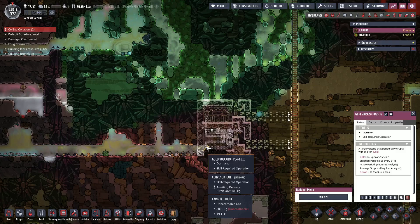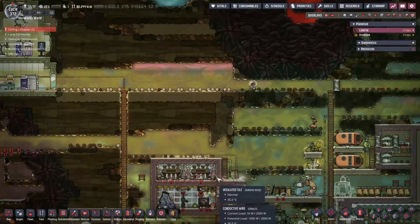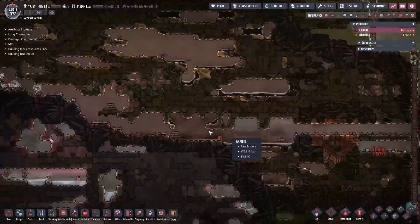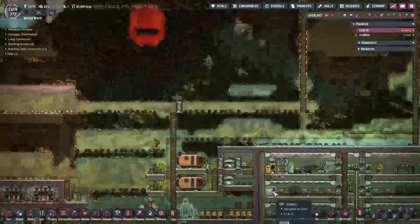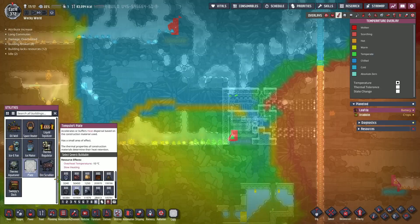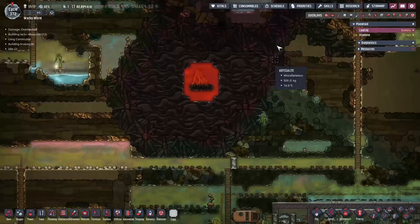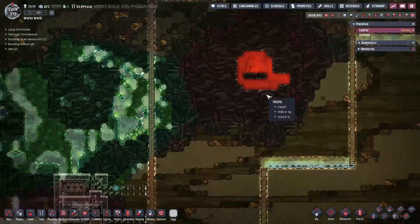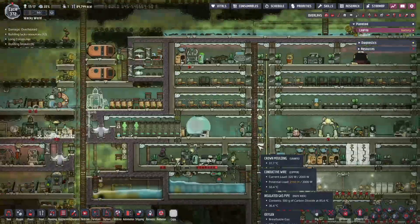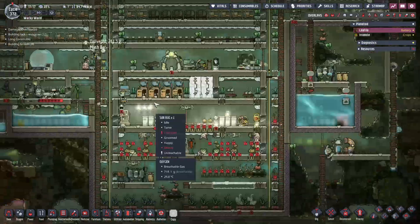The gold starts very high — 2,000 to 2,600 degrees — so we've got to watch it, but we're going to try to take care of that. We need to mine out some diamond to get it. They're getting the diamond, so I'll be able to come back up here, go into utilities, select the crab diamond, and put three of those — some temp shift plates there. We're putting up a door here so we can lock that one and open this one so we can work from this side.